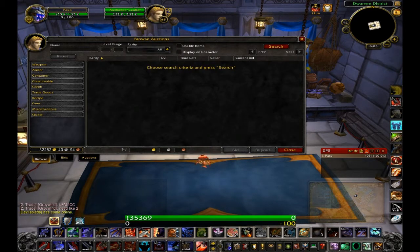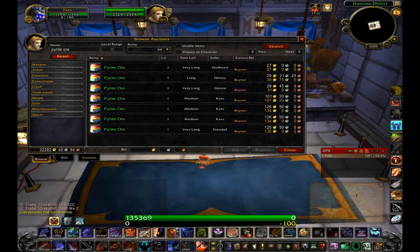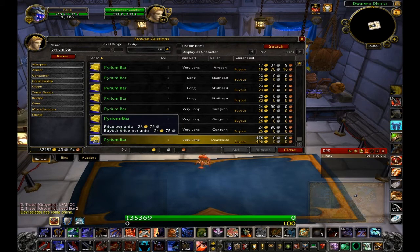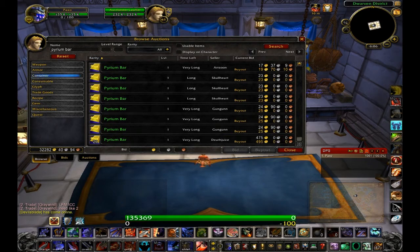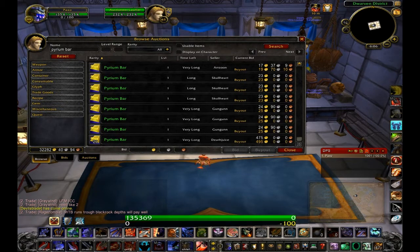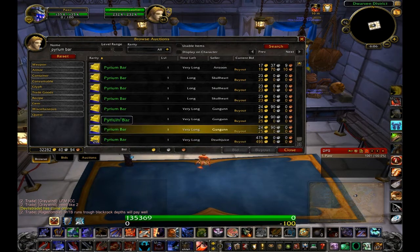The next auction house method I use is, because I'm a miner, I'll search pyrite ore and check what a 20-stack is selling for. We've got 134 gold. Then I search the bars. Looks like I can profit by buying the ore, smelting it, and selling the bars. Every once in a while I'll buy maybe six stacks of ore and sell the three stacks of bars it makes for maybe an extra 500 gold.